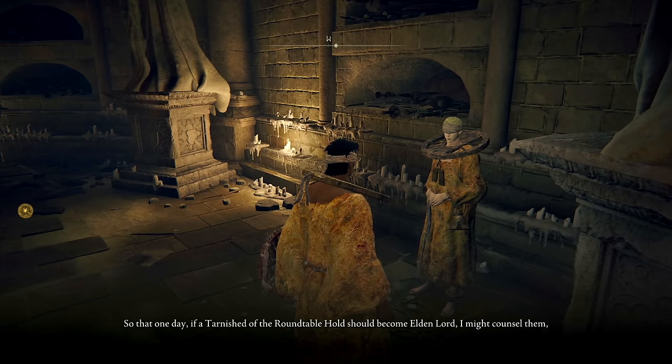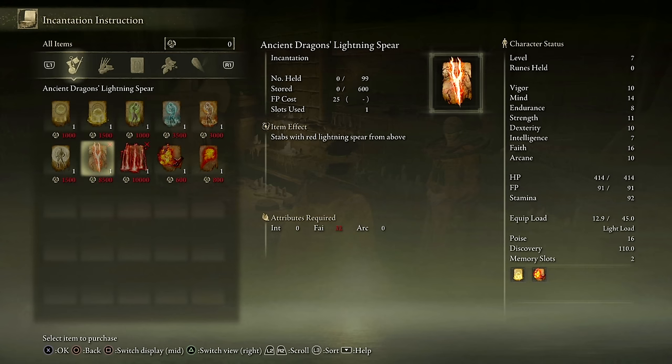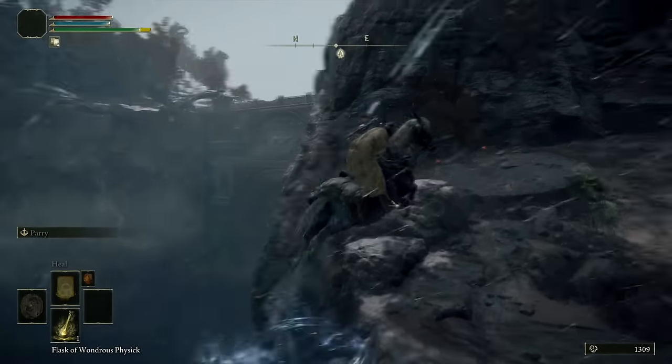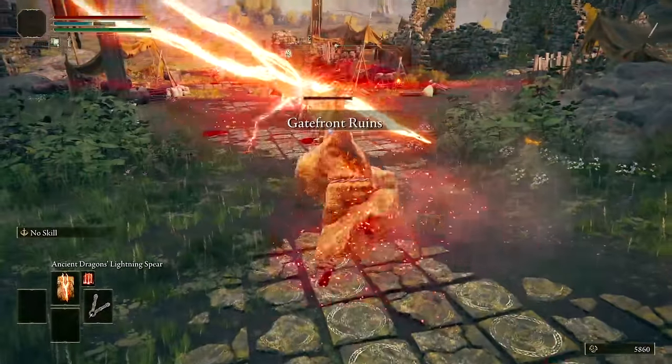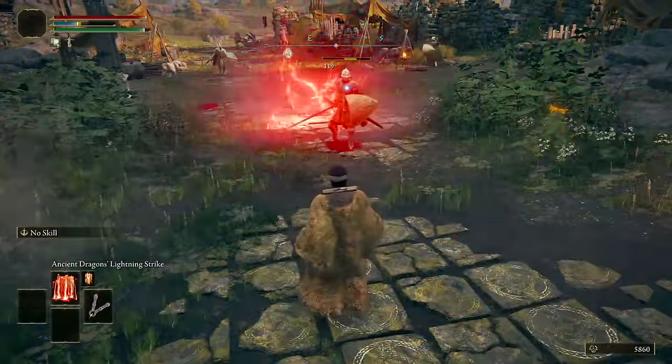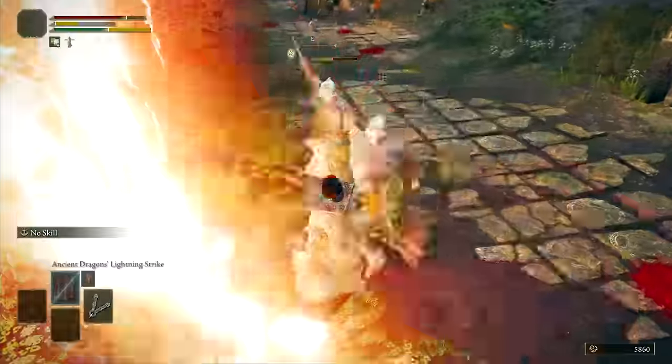We give the prayer book to Corhyn and buy both of the spells from him, after farming the runes needed from the boulder farming spot in Caelid at the start of the game. We also use the spot to level our faith high enough to use them. As you can see, while the spells are super powerful, they are really slow to cast, which will make a lot of the faster bosses a nightmare.